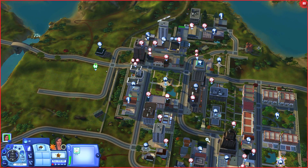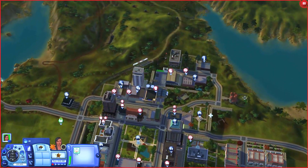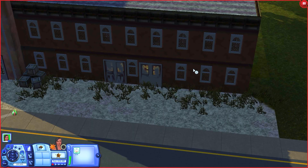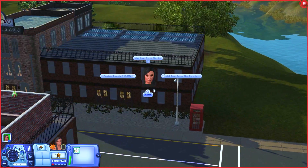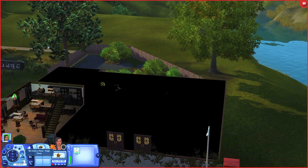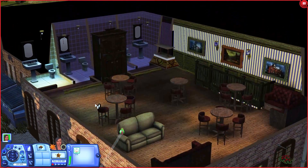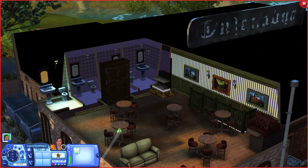Most of the world is compacted into the downtown area, so I'm going to do a little section from each. I want to go over here and check out this dive bar. It's a cute little bar for your sims to come and hang out at — it's a two story with plenty of seating. Just a cute little dive bar.